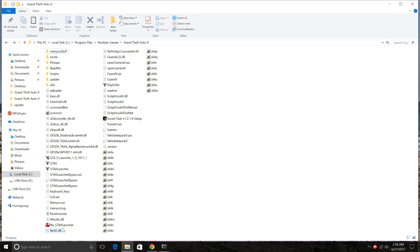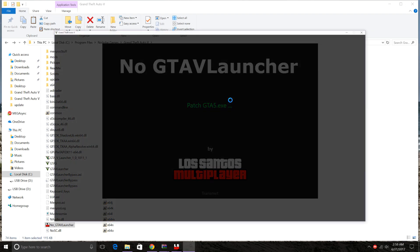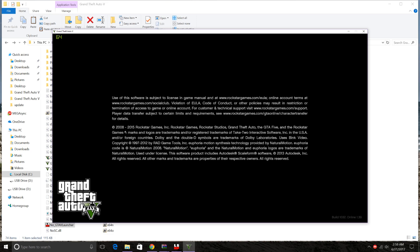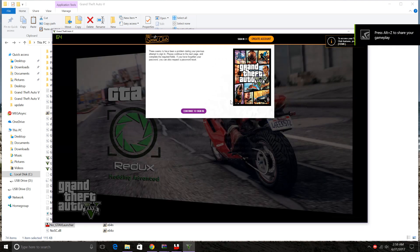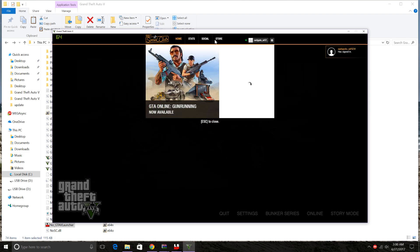Now let me start up GTA 5 and show you guys that it works. Just click No Launcher GTA 5 and it should start up. It takes a bit of time, you have to have patience — it took about 10 to 15 seconds. It's asking me to sign in, I think because of the script hook setup. I'll sign in anyway. Alright, signed in.